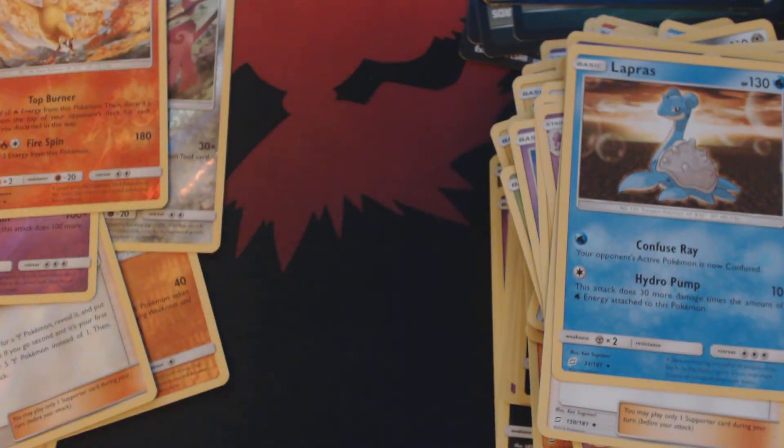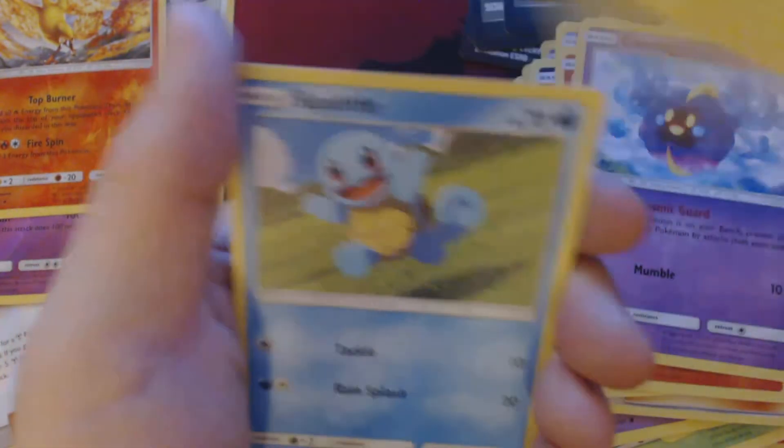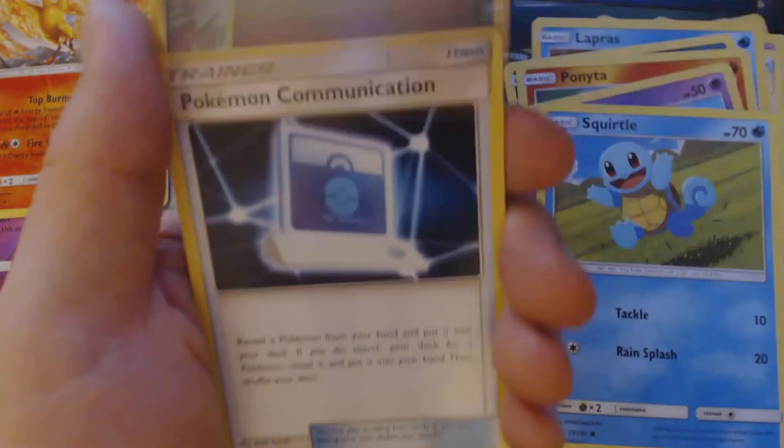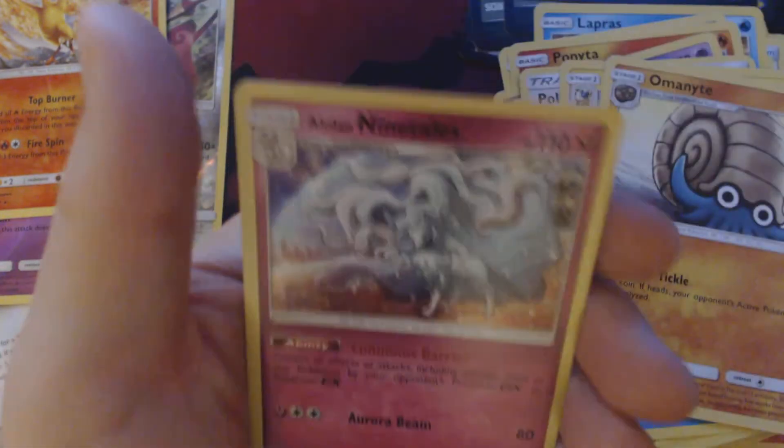And now for our final booster pack. Once again, none of the cards you're seeing me open today are available for sale or for trade. Finally a hit! And we get Alolan Grimer, Bonita, Cosmog, Voltorb, Scoidle, Metal Energy, Pokecom, Flaffy, Omanyte, Reverse Holo Grimer, and Holographic Alolan Ninetales.